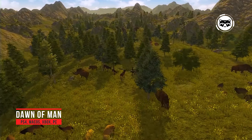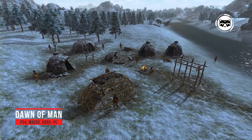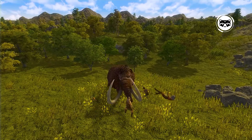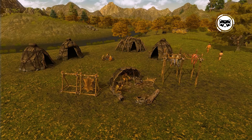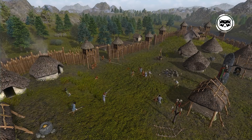Dawn of Man — tired of fighting with swords and firearms? In Dawn of Man, your units will be armed with spears and clubs, and instead of beautiful cities, you will be met by dull huts built from everything that comes to hand. This game throws us into the era of ancient people and offers a look at how people lived in the Stone Age — spoiler: it's hard. Responsibilities for ensuring the survival of early humans, developing technology, hunting, and other difficult matters will fall on your shoulders. It's nice that there are strategies even for such an unpopular historical period.